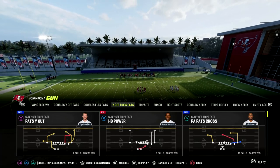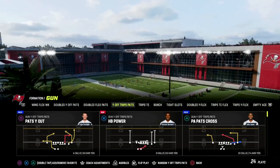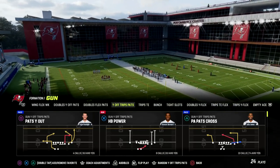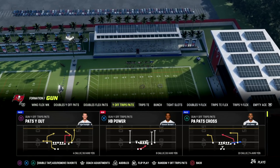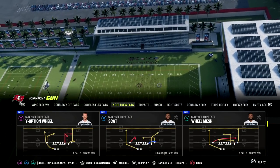I think U-Trips is one of the best formations this year for attacking the meta, which is to basically send pressure and play man coverage behind it. The play we're going to show you in this video is really good at beating the blitz, but it's also really good at attacking man-to-man as well. The play we're going to be breaking down is the Scat play out of the Why Off Trips Pats.